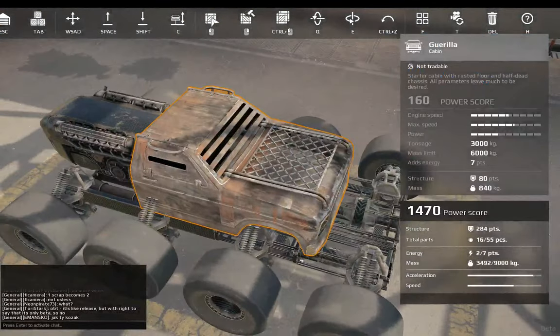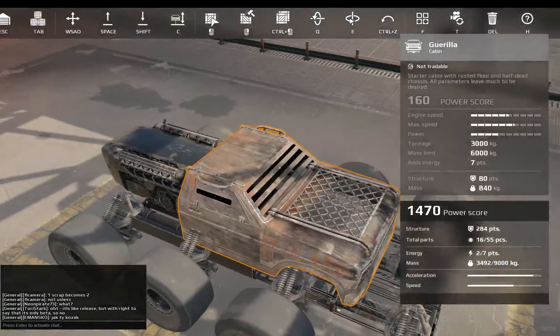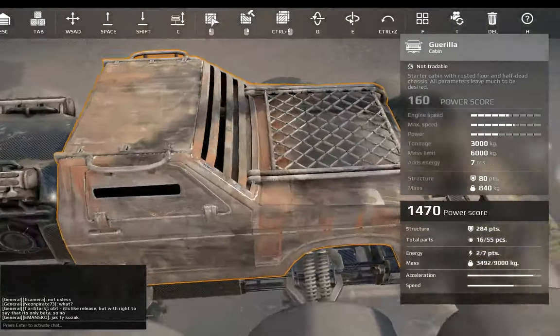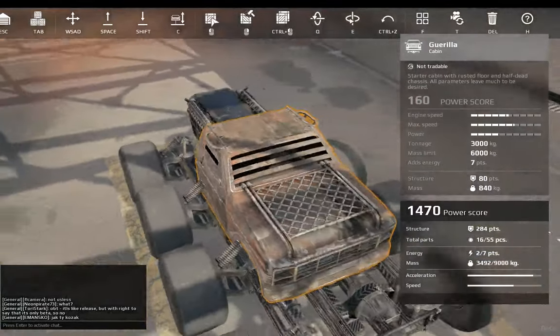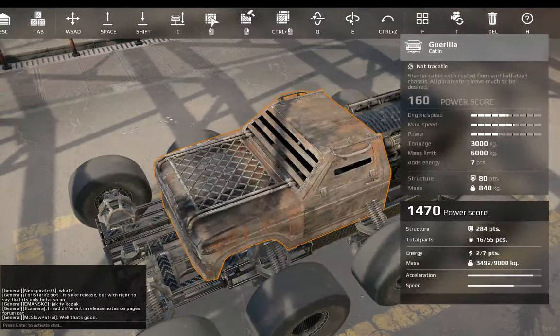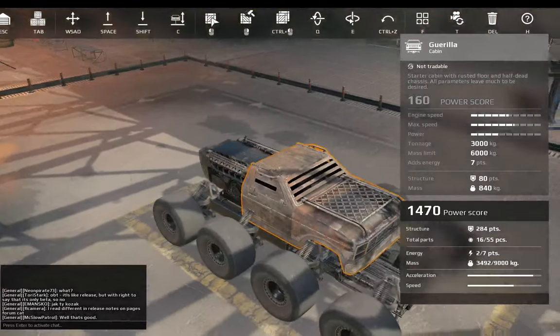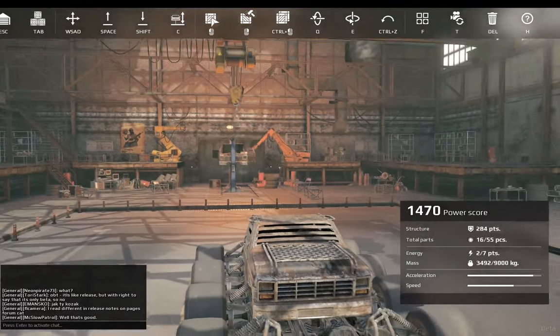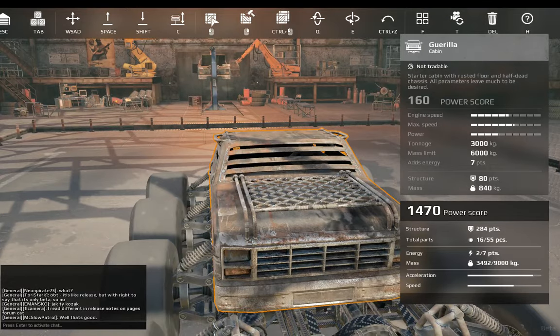The cabins are the core of your vehicle and you need to protect them at all costs. If they are destroyed, you'll instantly die. Every single cabin has their own parameters and their own playstyle. There are three main styles: light, medium, and heavy.